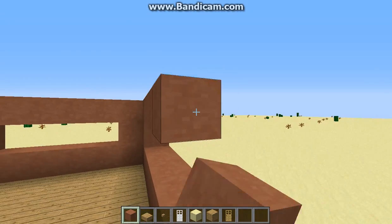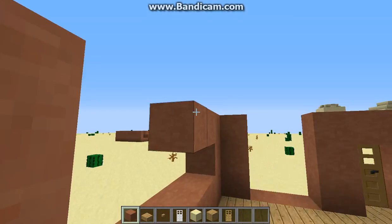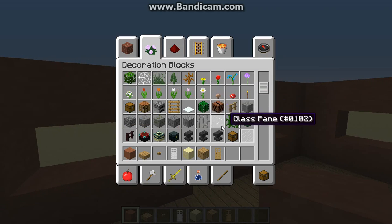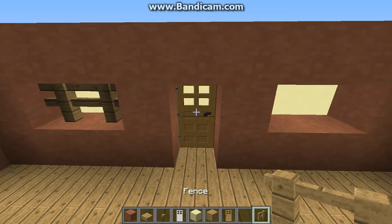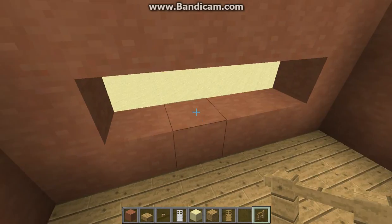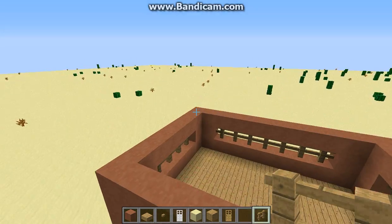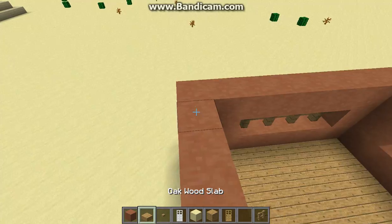Now what you want to do is you want to fill these in, but don't fill in the actual window spot. I would put either fences in it or a dark stained glass, because if you have normal glass it just looks weird. For the sake of this video I'm going to be putting in a fence to give it more of an old look — like what you'd see people build back in the day, like ancient Egypt.